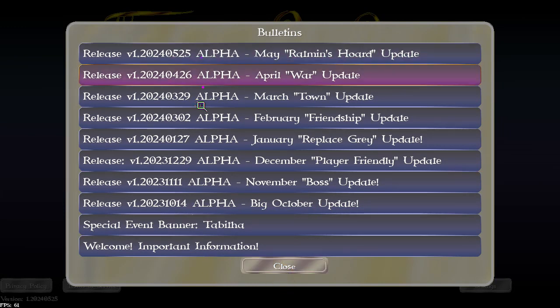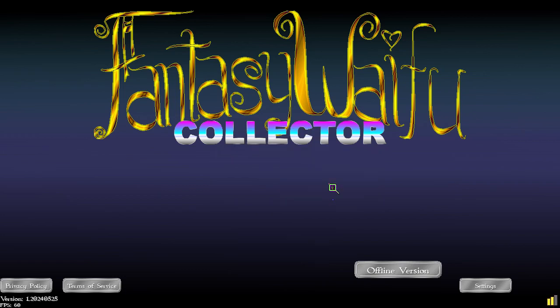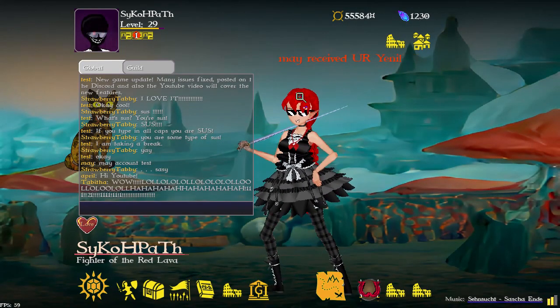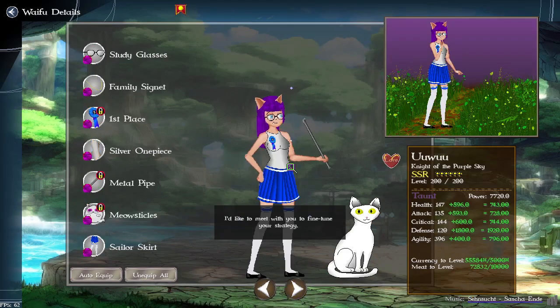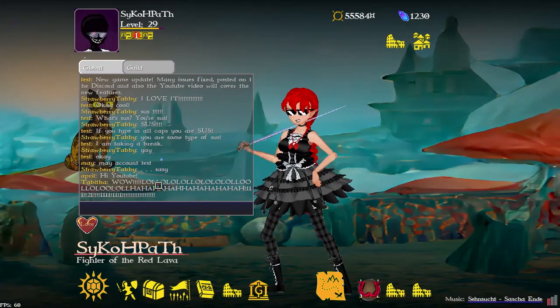Little milestone here: I finally got enough bulletins to fill the entire screen! Also notice that this character is a little bit smaller now — everyone is a different height. I've added heights, and that was, like, two lines of code, believe it or not.